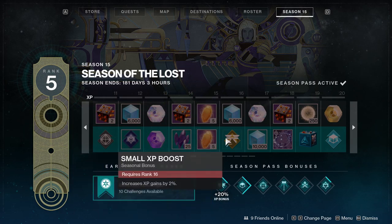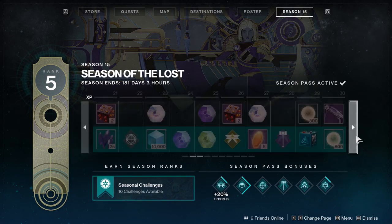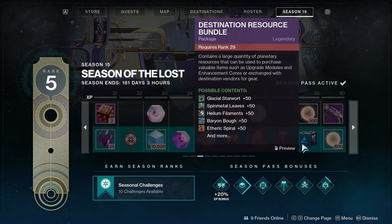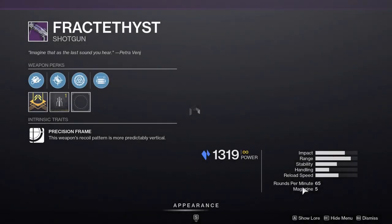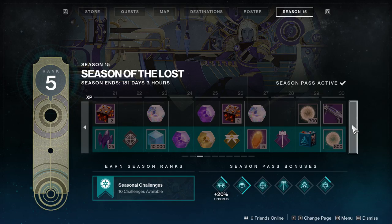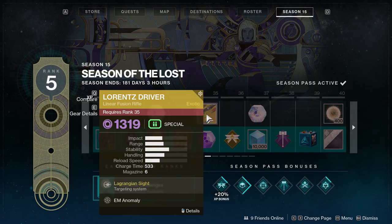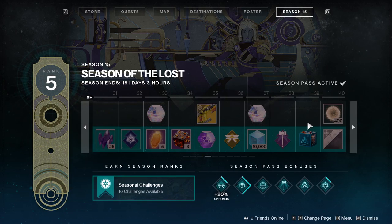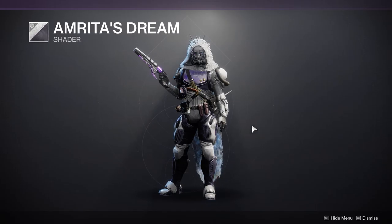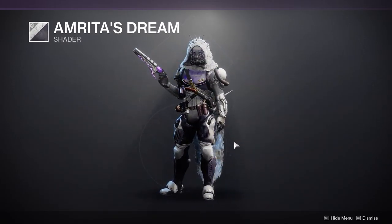Some more stuff and a transmat effect - transmat effect should not be that high but okay. There's a bunch of stuff including the new shotgun, which is weird because I already have the shotgun. For free-to-play players the exotic is at level 35, which is unfortunate.